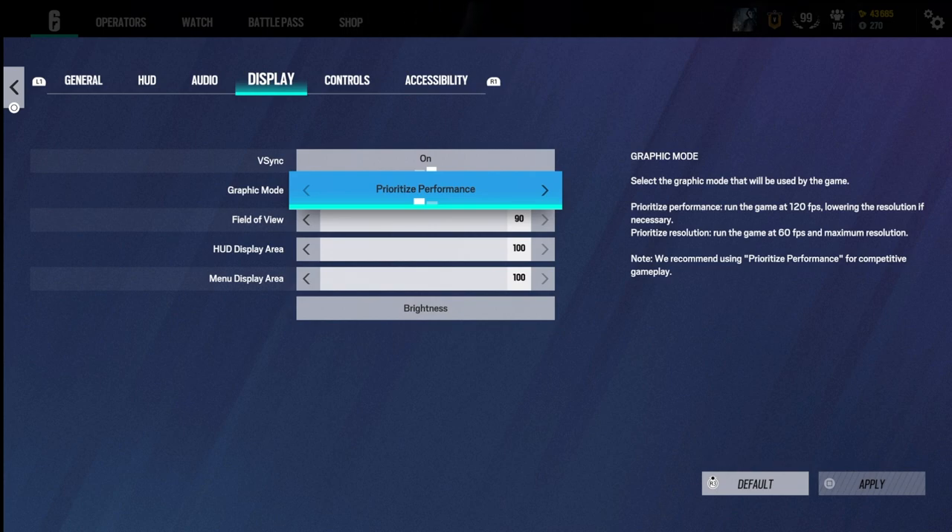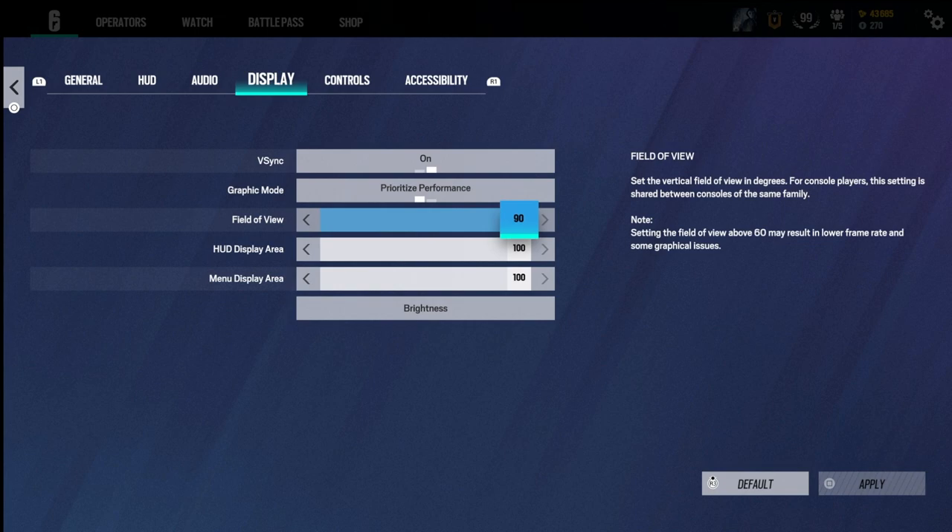If you guys don't have the option to turn on 120 FPS, please do this — it's a lot better and it's pretty much almost the same thing. The next thing: you want to go to your field of view and put it straight to 90. What this does is it makes you see your surrounding areas a lot better and makes you more effective at seeing more people.